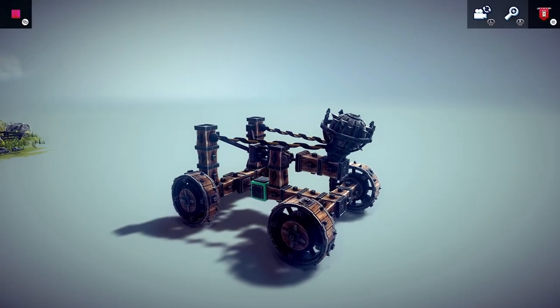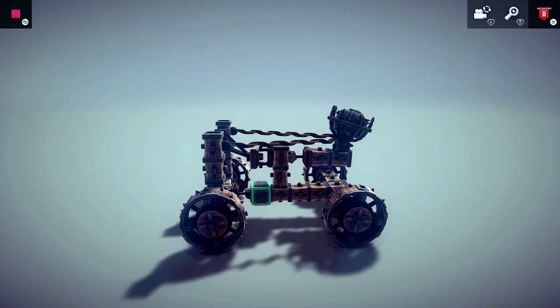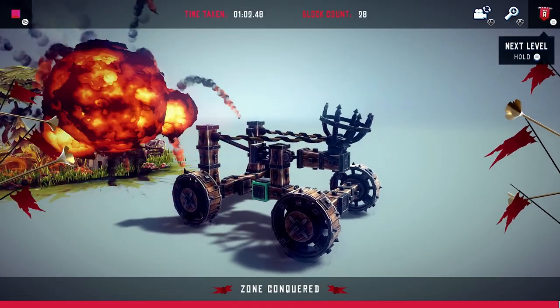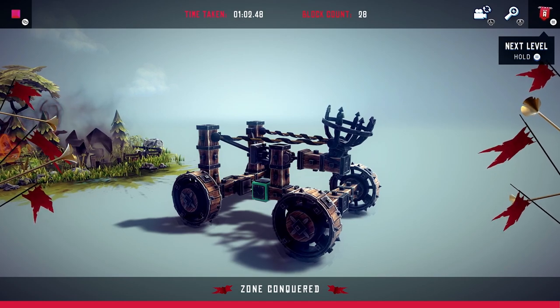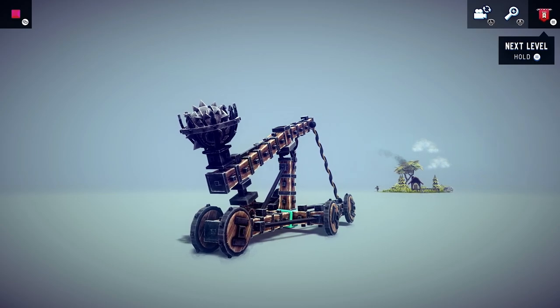A catapult — a magnificent creation terrorizing the battlefield for thousands of years — is a ballistic device used to launch huge rocks and other projectiles a great distance using only stored potential energy. But has a catapult ever been supersonic?